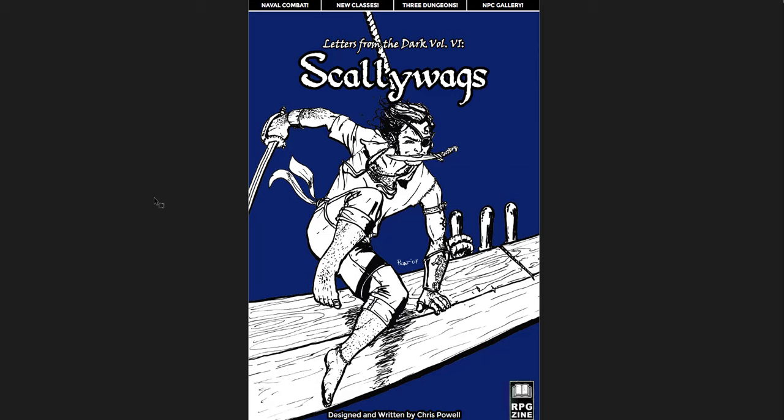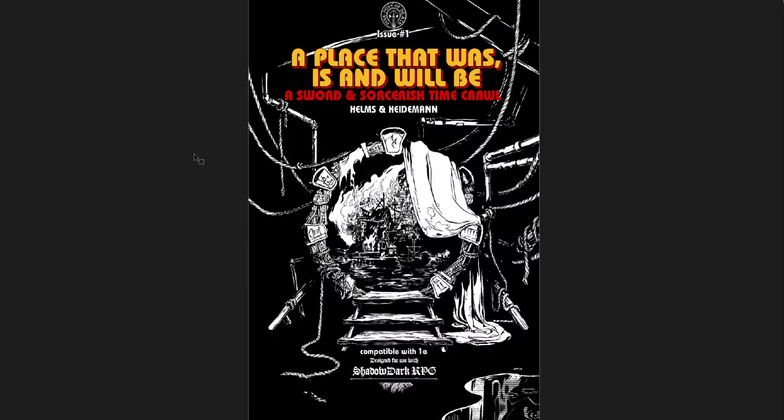Scallywags is pushing me even more into doing a pirate-themed campaign. And finally, I want to cover A Place That Was, Is, and Will Be — a Sword and Sorceress time crawl, which is issue one. It's a time crawl and city crawl — a really cool idea. I love this one. If this is the first of a series of issues, I am very excited for the rest.